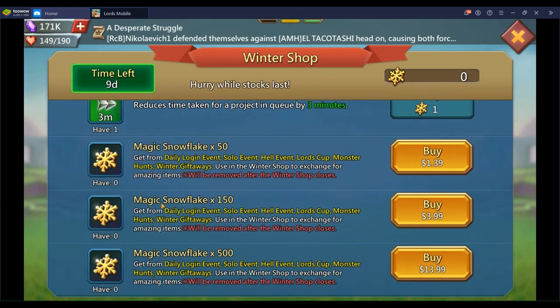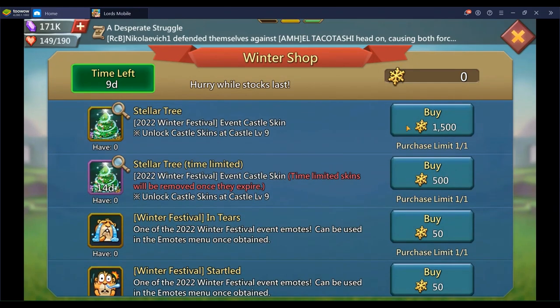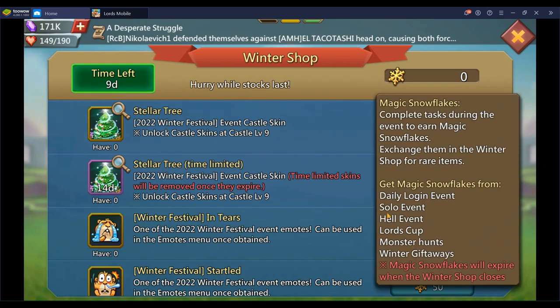So the castle skin costs 1,500 snowflakes. You get 150 just by logging in for 10 days — that's 10% done. There's also the Lord's Cup which should give around 30 more snowflakes. So adding those up gives you about 180, meaning you still need 1,320 more snowflakes to get the castle skin.